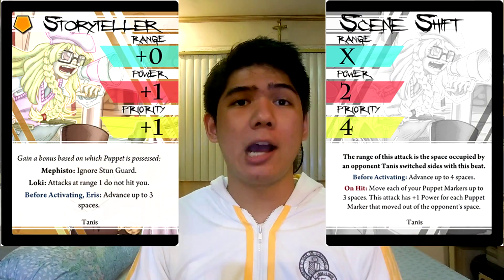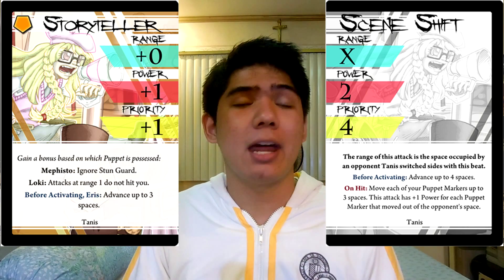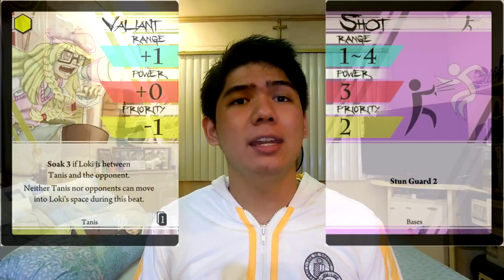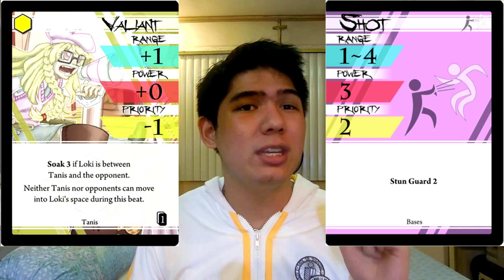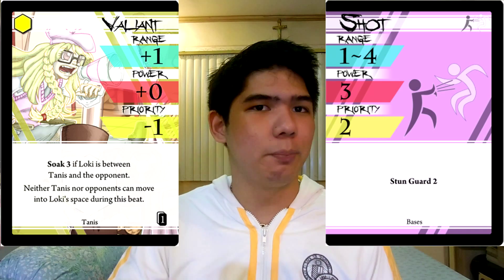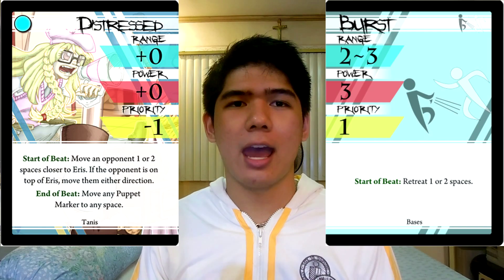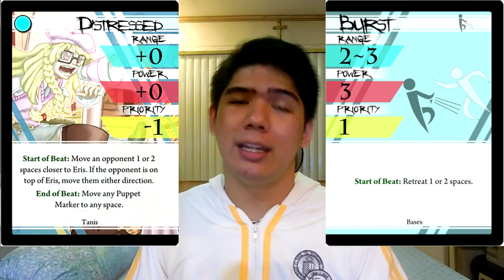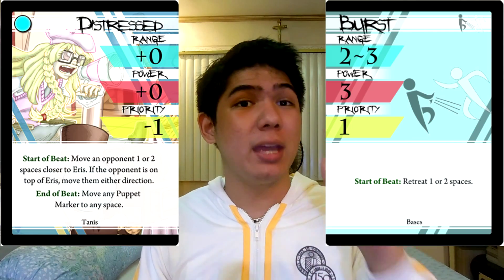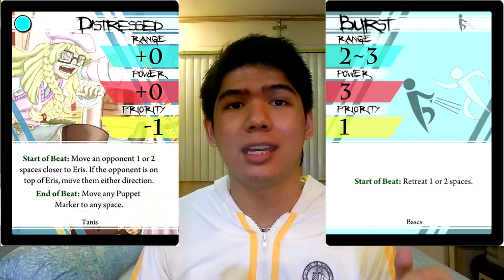Now let's move on to some Tannis combos. First up is Storyteller with Scene Shift — really powerful and very versatile depending on which puppet you're possessing. It has some of the biggest stats Tannis can have and allows you to reposition your board value. Next up is Valiant with Shot — pretty much a no-brainer. If the Loki marker is between you and the opponent, use this and you will almost always trade positively, or not even trade at all and just hit your opponent because they don't have enough range to reach you. Finally, Distressed with Burst is actually really good for causing null beats — causing null beats and repositioning is a big win for Tannis even if no health was reduced, so use this to cause null beats or deal free damage to the opponent.